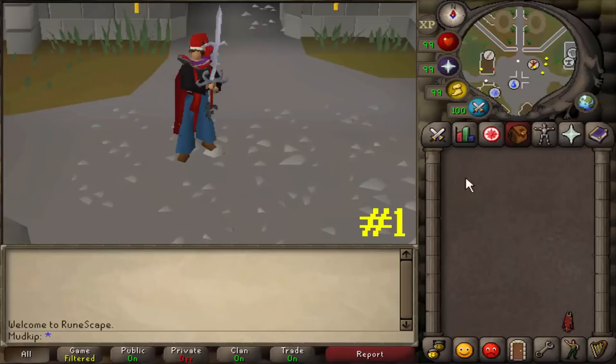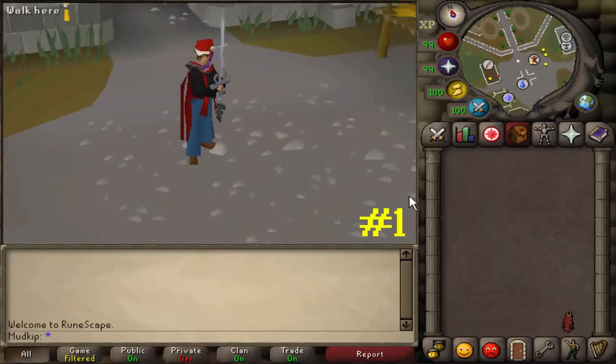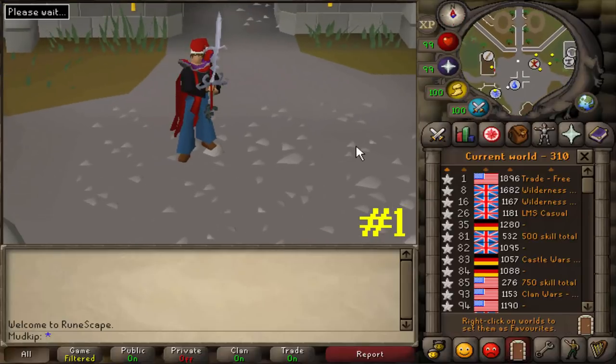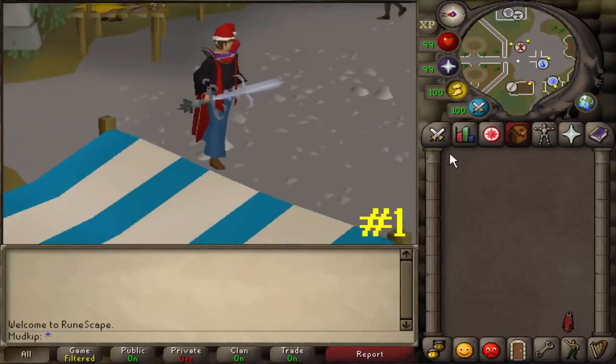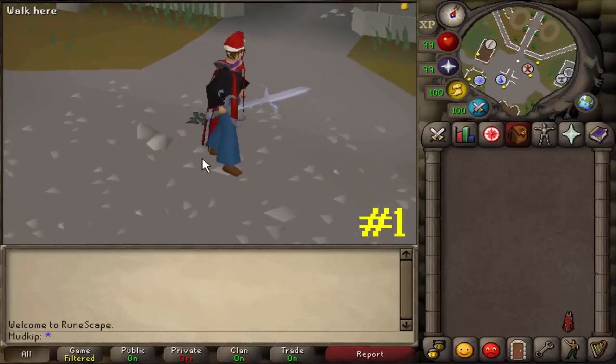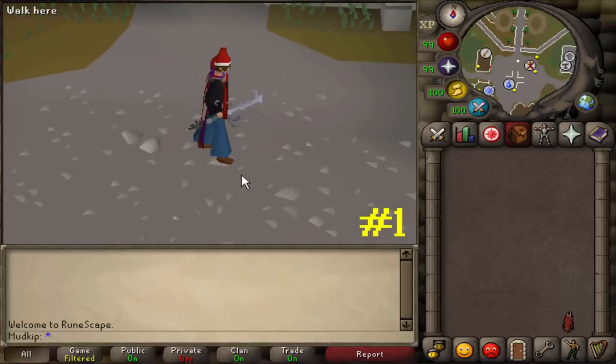The first mildly interesting fact is about God Swords. Usually when you equip them they're two-handed and they make your cape flutter around, but when you go into a free-to-play world, your character holds it in one hand and it doesn't affect your cape at all. This pretty much works the same way for any member's weapon in a free-to-play world — the game ignores it, and if you try to attack a monster, it'll look like you're just punching it.